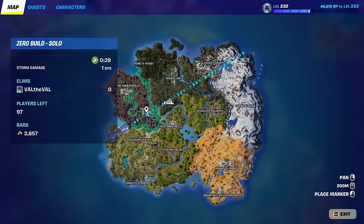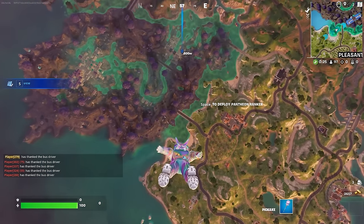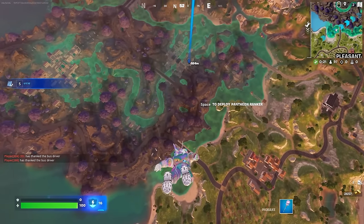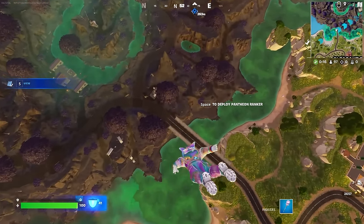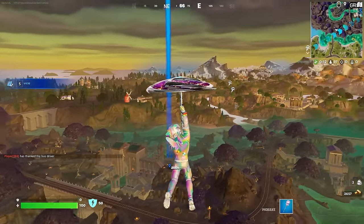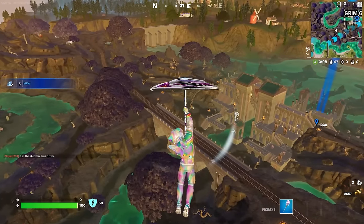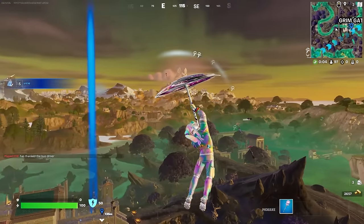Okay, we're gonna drop at Grim Gates near the toilet water POI. I like how the back bling kind of flaps its wings as you're falling down — it's a nice little feature. We got a ton of people landing on us, which makes sense — everyone wants this medallion. It is the most powerful out of the four after all.